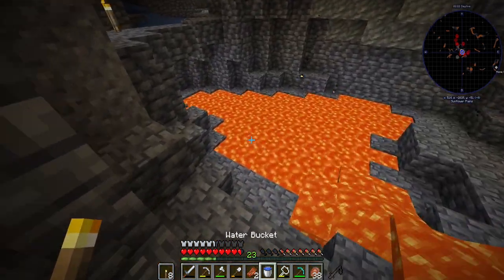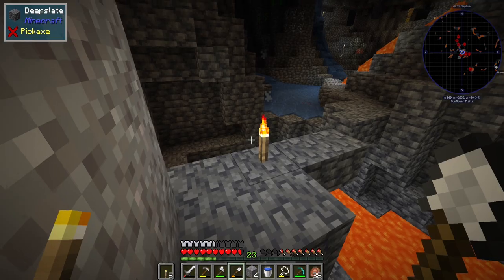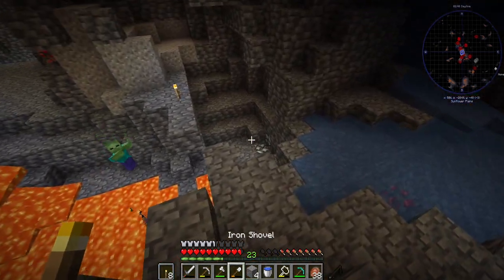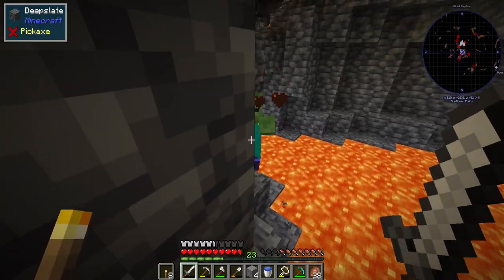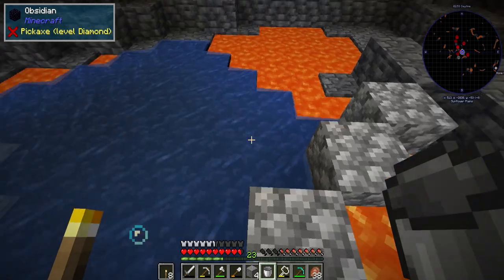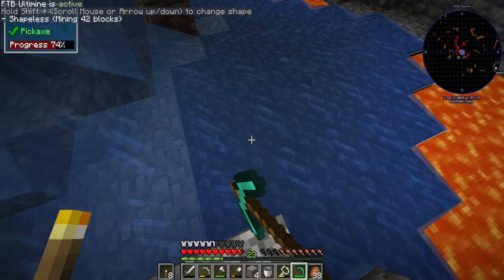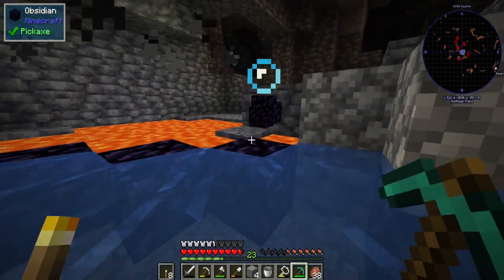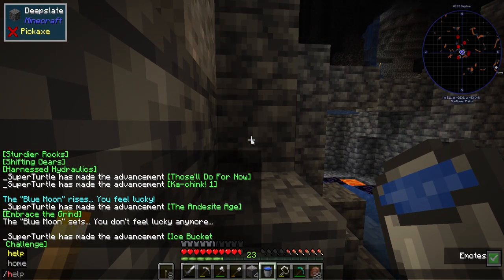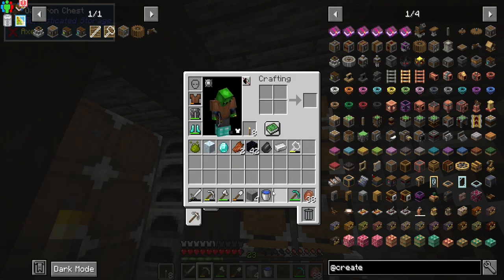I'm going to go get them — get out of here! I didn't even need any blocks. One diamond — it's lit! Now I'll place the water bucket, go over here, and vein mine it with Ultimine so we get it all. I do love Ultimine — boom, there it is! We got it. We have 42 total obsidian, and I haven't even been to the Nether yet obviously because we're building our portal now.